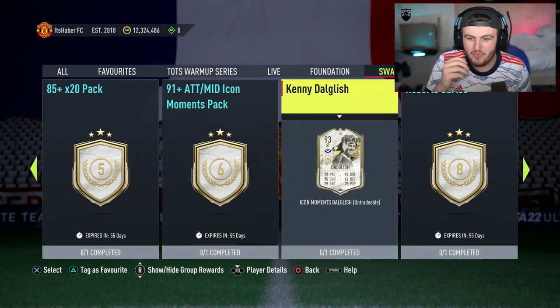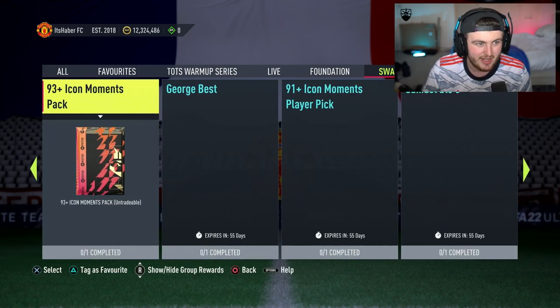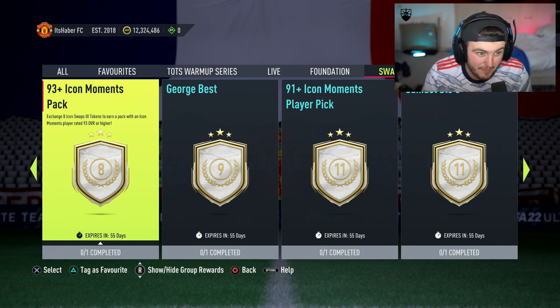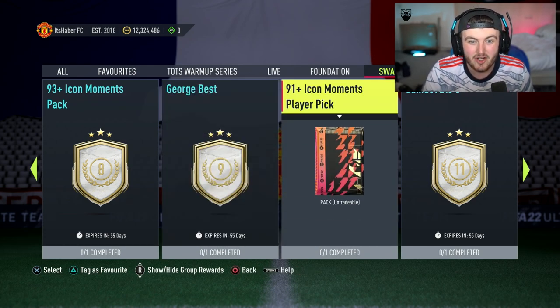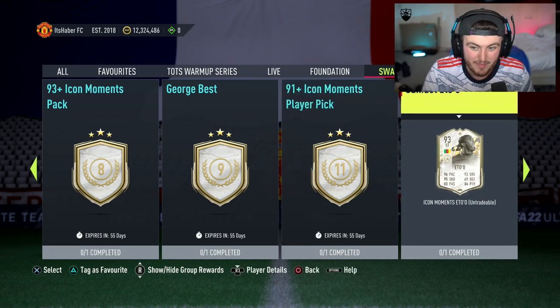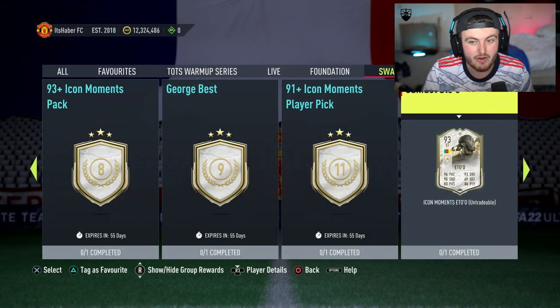A 91 plus attack/mid icon moments pack — guaranteed 91 plus attacker or midfielder — for only six tokens. Mental. Seven tokens for Kenny Dalglish. Eight tokens for Roberto Carlos. A 93 plus icon moments pack for eight tokens — what? Nine tokens for George Best. 11 tokens for a 91 plus icon moments player pick, which is one of three players, for only 11 tokens. Or Moments Eto for 11 tokens, who is a phenomenal looking card — really, really good in game.